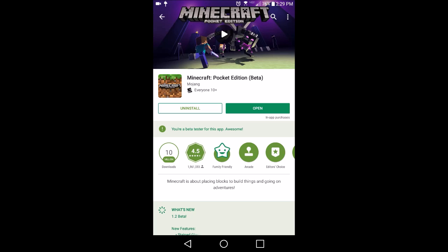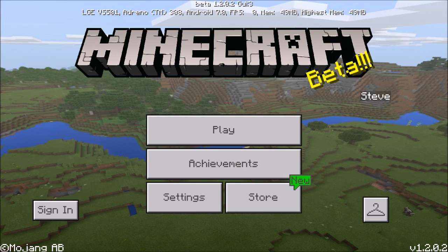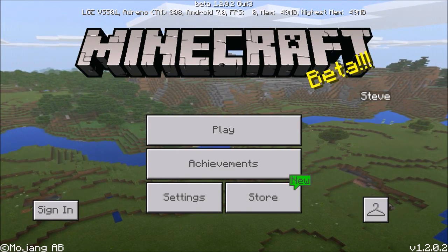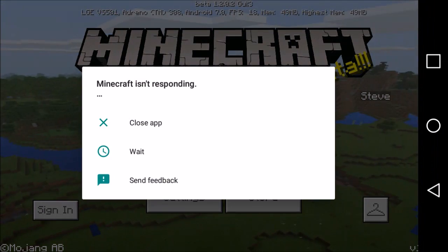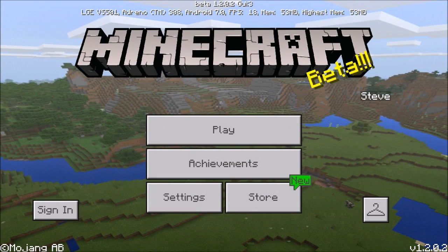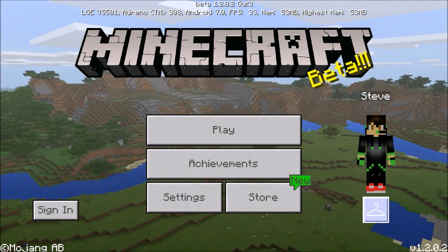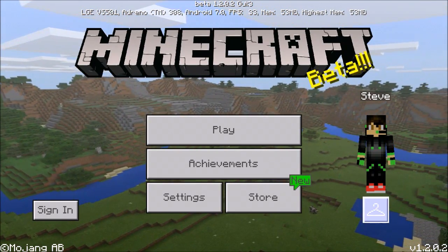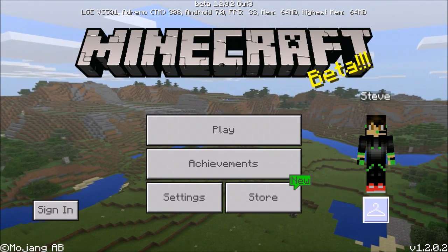Loading up Minecraft Pocket Edition, the first thing that shows up is brand new. Before it was like a coaching screen but that was only on iOS devices. Now we have a brand new background for Minecraft Pocket Edition with this update - it's really cool and makes the game look a lot better.